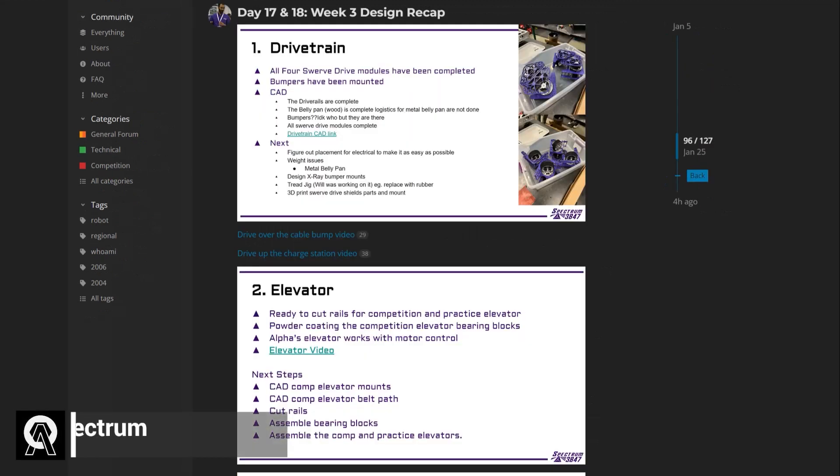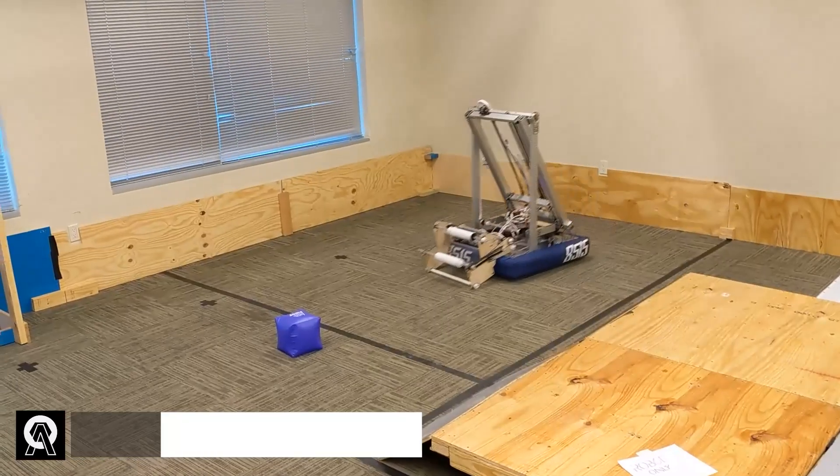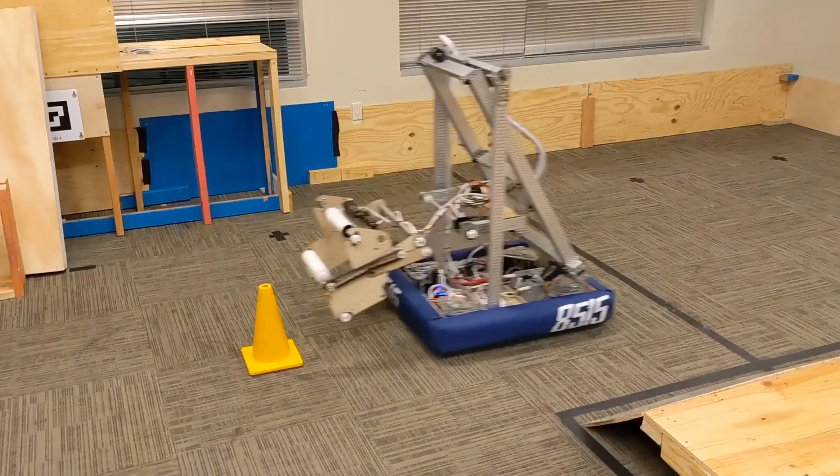Team 3847, Spectrum, has been doing intake testing on their Alphabot. They found a pretty successful design which can intake cones standing or tipped, and cubes.